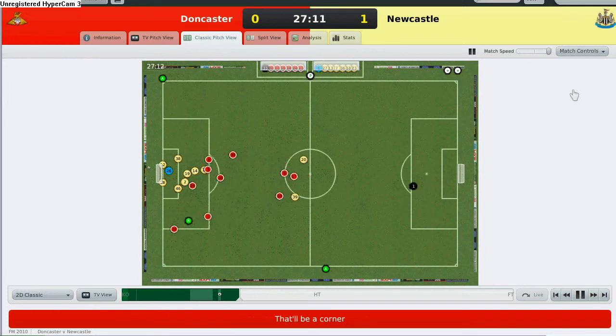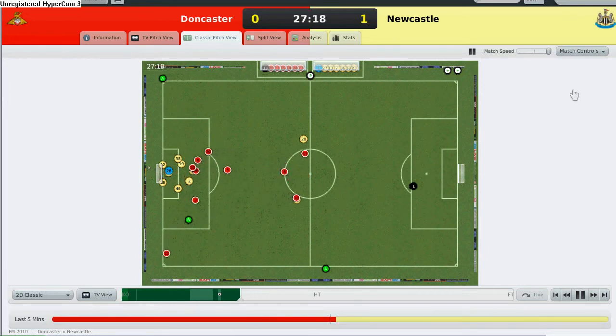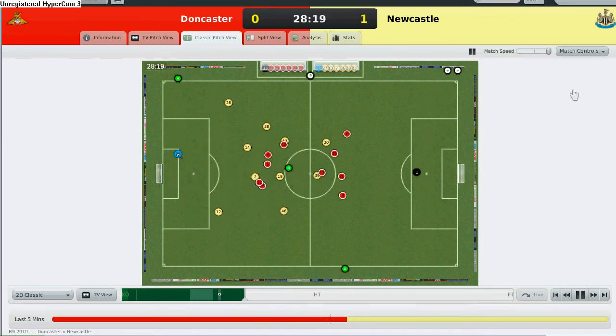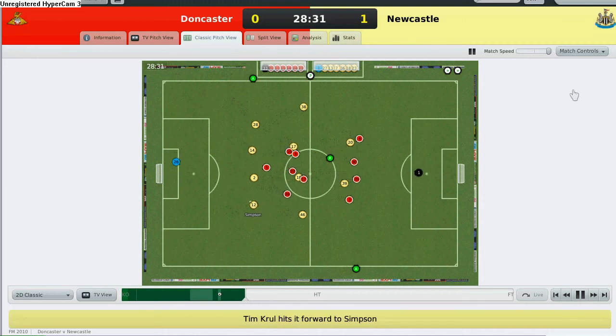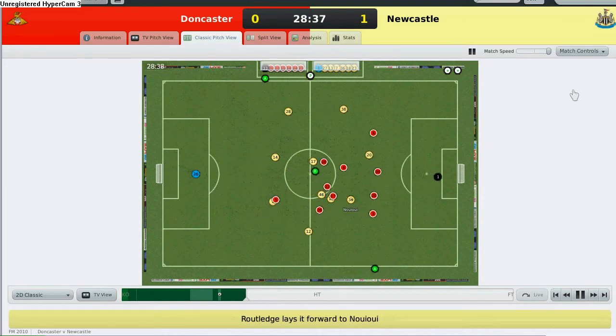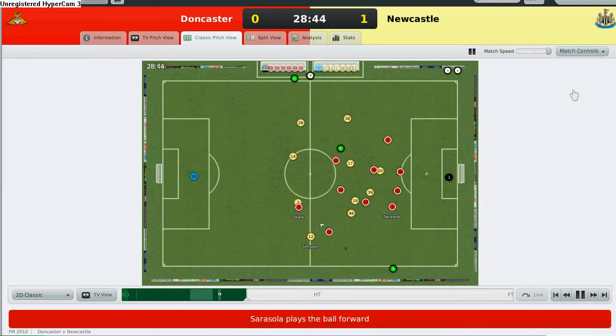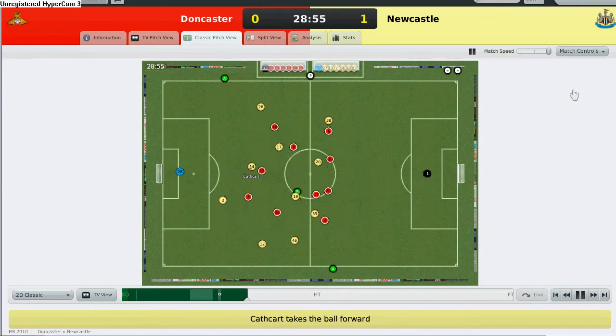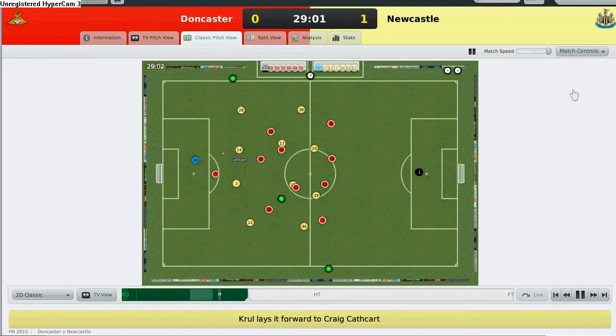But Doncaster is still attacking and having lots of chances. Doncaster floats the ball into the penalty box — it crosses and it's cleared, but it was near. If it had hit the top corner of the net there was no way Tim Krul was going to get the ball. Wayne Rolach. Tim Krul is my backup goalkeeper. I'm hoping he will really improve.